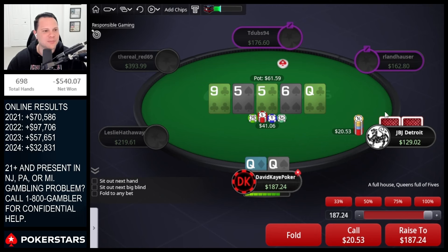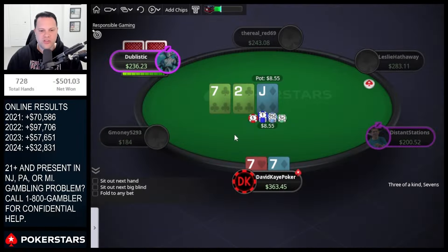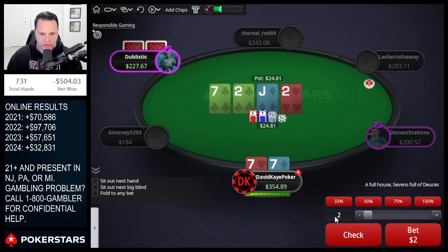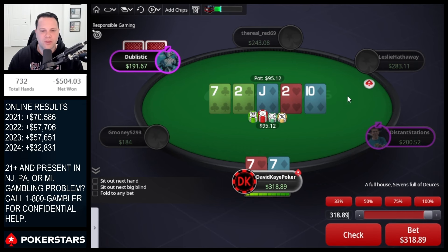We've got top boat — going all in for value. Feels like they're gonna have clubs a ton. We see the fold unfortunately. Hijack opens, defend the big blind — flop middle set, jack-seven-two. Pretty wet board, go for the check-raise. See the call, two pairs on the turn. I'm gonna go for an over-bet on the turn here. About 36 into 96 — this is a really good turn card. We don't worry about draws as much anymore, and it gets rid of a lot of my value hands that raised the flop like pocket twos. So we'll be jamming on the river.